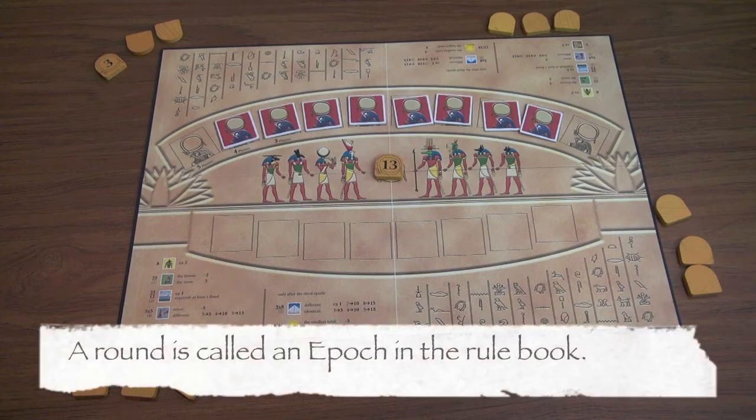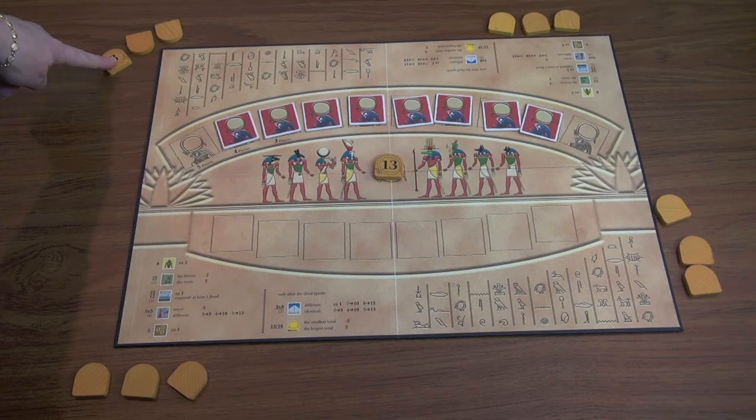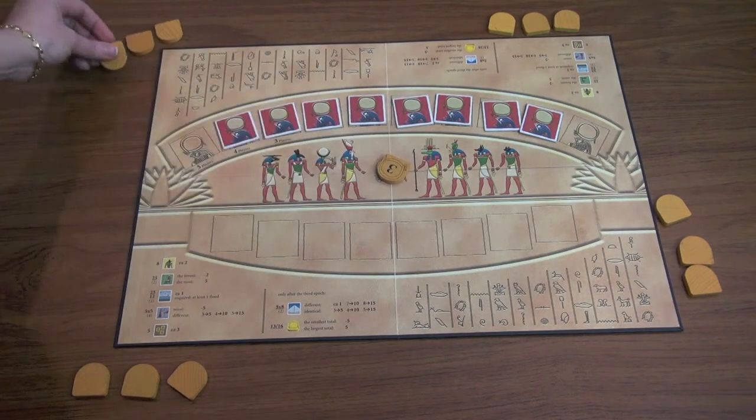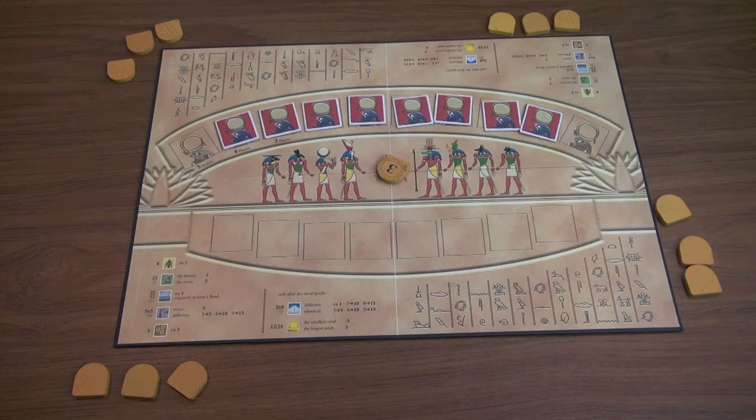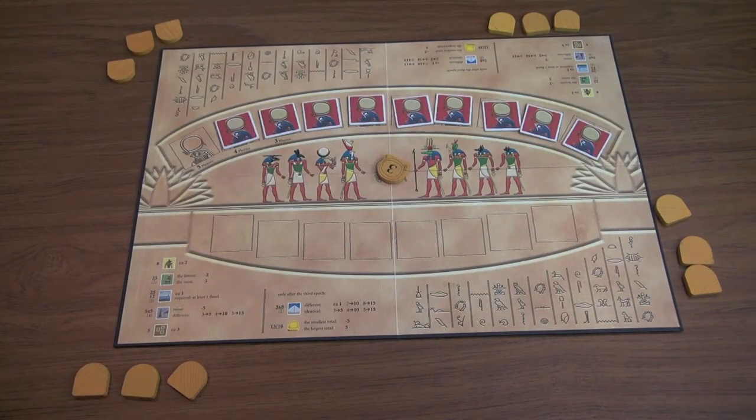There are two ways a round can end. First, if no one has any face-up sun tokens left — everyone has won their maximum number of auctions — the round ends automatically. More commonly, a round ends when the Ra token track fills up. As long as someone still has sun tokens available they keep drawing tiles, but the instant that last Ra token is drawn, the round is over. There is no final auction at the end of a round, and anyone left with remaining sun tokens is out of luck.